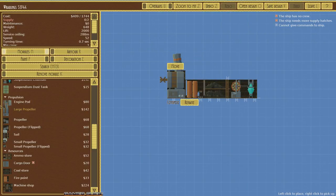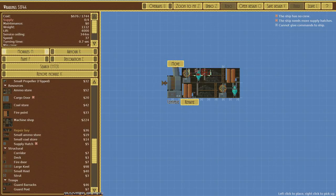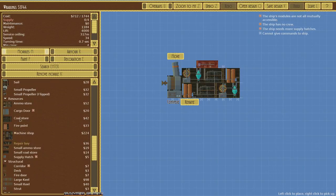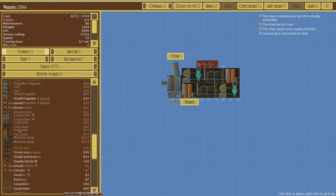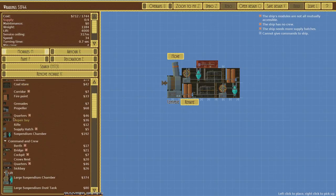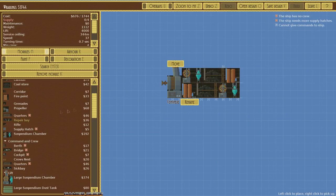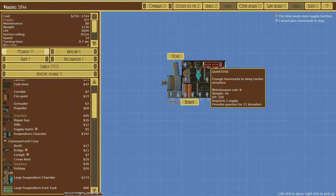Jumping ahead — I've added those things. Now we're going to add a repair bay and some crew quarters. The repair bay lets us repair mid-fight if we take damage. The crew quarters is what actually houses our sailors — we need this to populate our airship. You'll see the recommended number versus what you actually have in the stats in the upper left corner. Now we have air sailors appearing on our ship and it's fully populated.